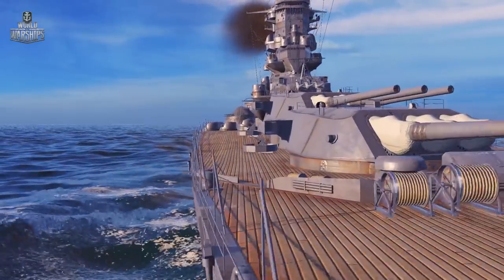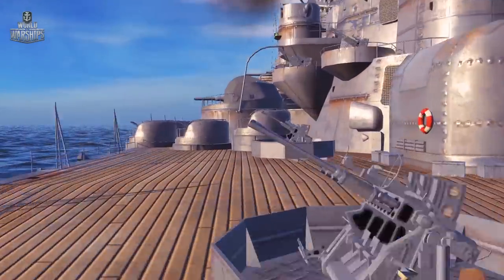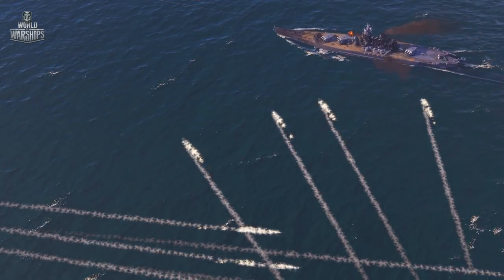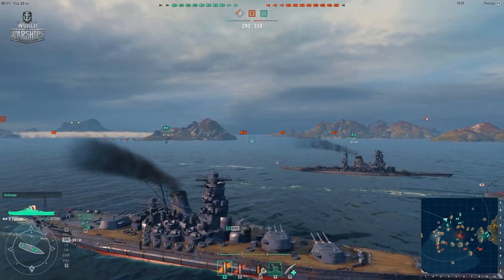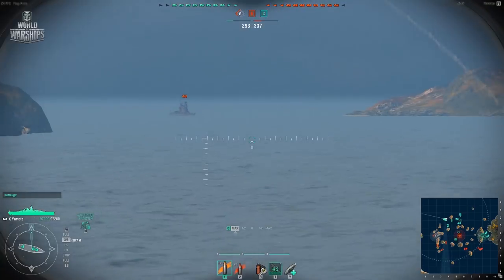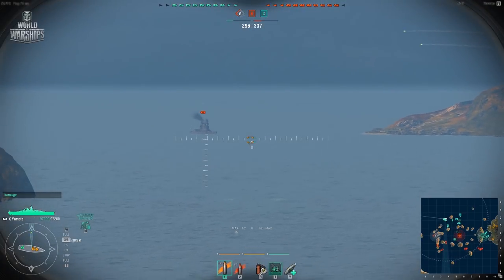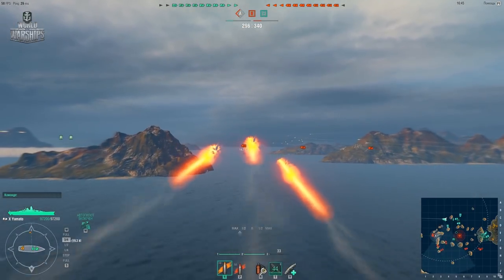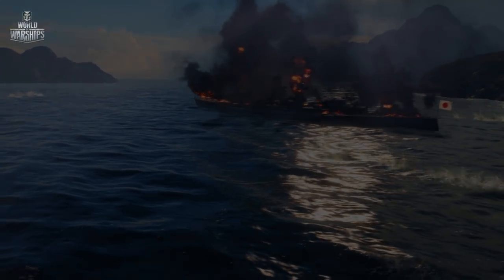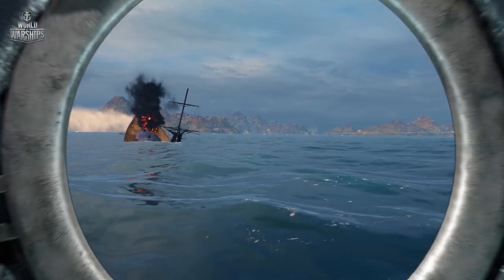So what's the best way to use those monstrous guns? There are two ways — the first is daring, and the other is convenient. The convenient way: think where the main action will take place, and don't go there. Turn your side to aim all three main battery turrets in that direction, and support your team with mighty shots of 15 tons of steel per salvo. Your shells can fly so far that enemy warships just won't be able to reach you with theirs. The rest is a matter of your skill at leading your targets.